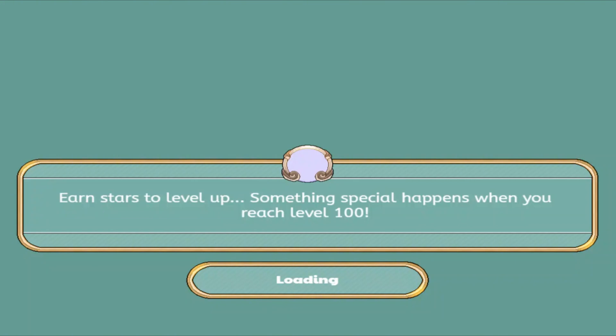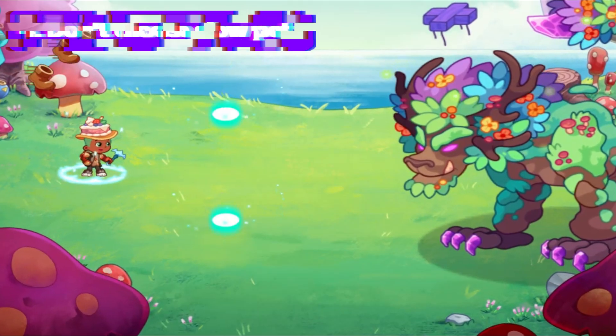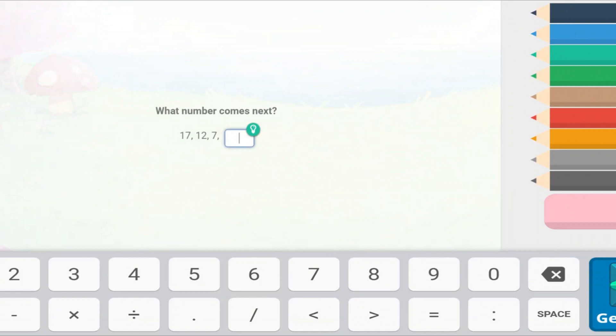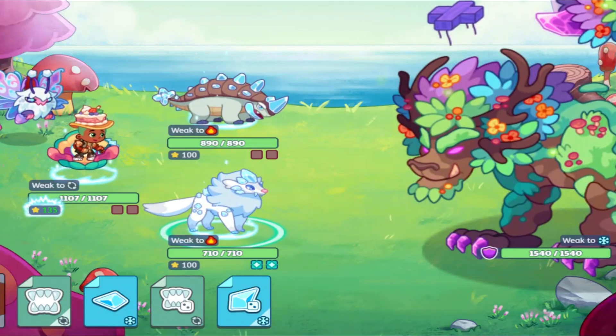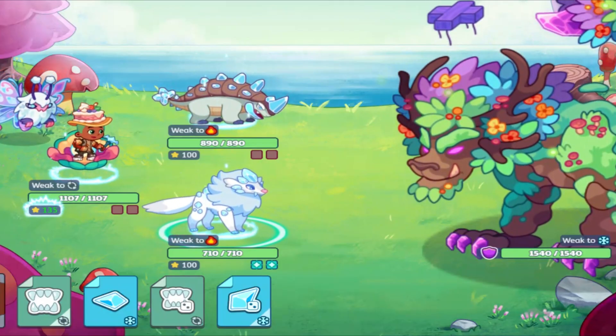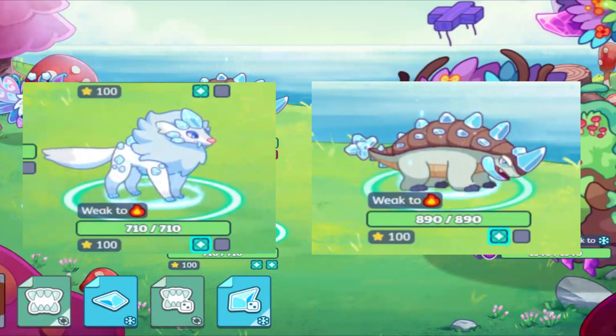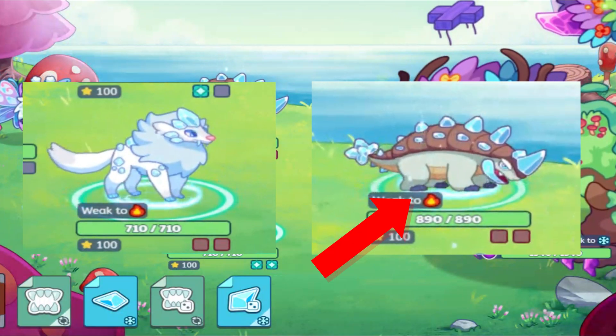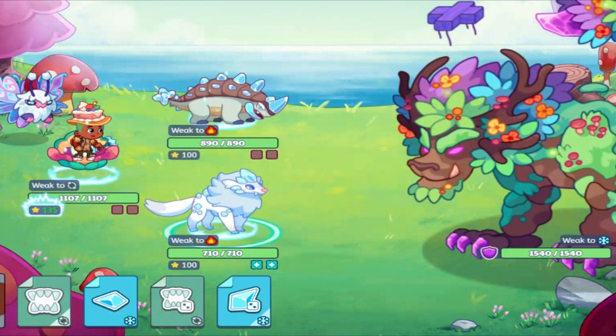Rule number 4 is a little bit more niche, but it's good to point out: don't choose slow pets. Now you may be wondering — you just said pick high speed pets — but I'm not talking about speed the stat, I'm talking about the attack animation speed. Every pet in Prodigy has an attack animation, and even if you pick two pets with the same speed and same stats, one pet might actually be faster because of their attack animation being faster.